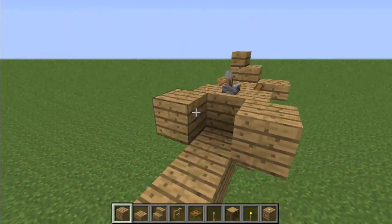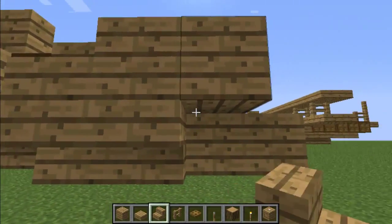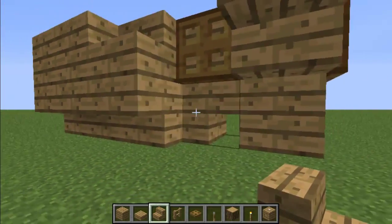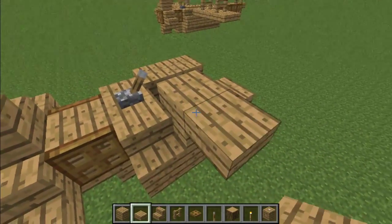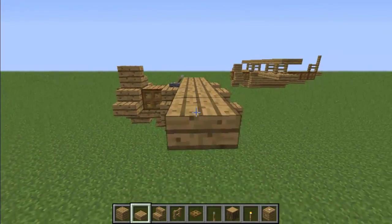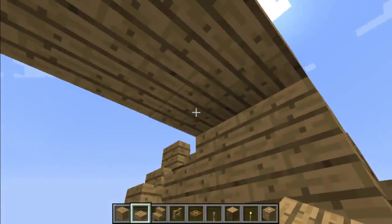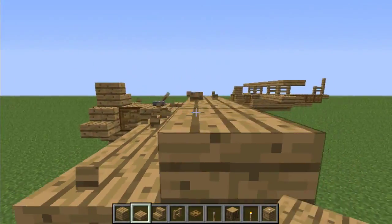Now place blocks off of those stairs — two blocks — and upside-down stairs underneath those. On the other side, both wings are upside-down half slabs, so you're going to have to make a platform four blocks away from the body to put the upside-down half slabs on. Now place the upside-down half slabs underneath and break off the top.